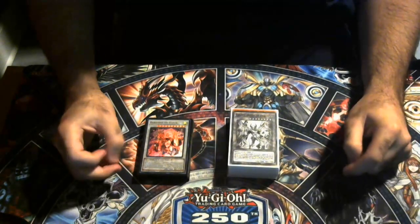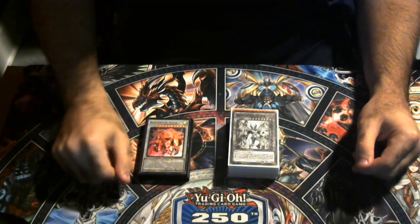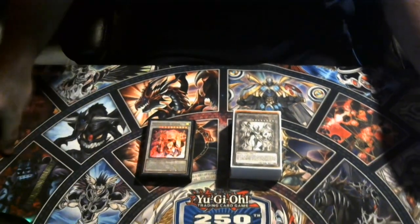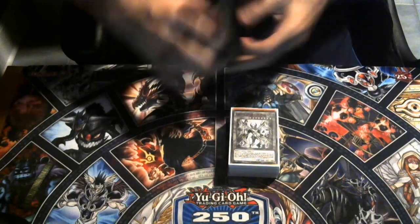This format is really not going to change until we get Age of Overlord in about a month — October 20th is when it drops, and about a week before that is the sneak peek premiere. So let's go ahead and dive into this deck profile: it is Horus.